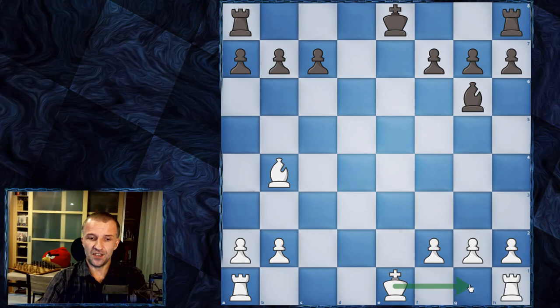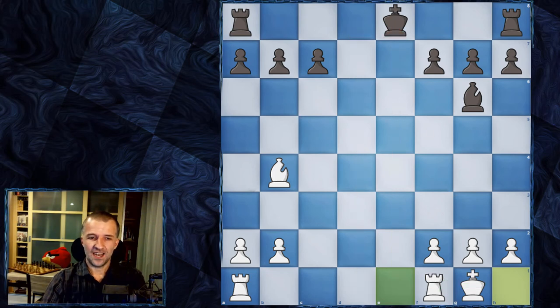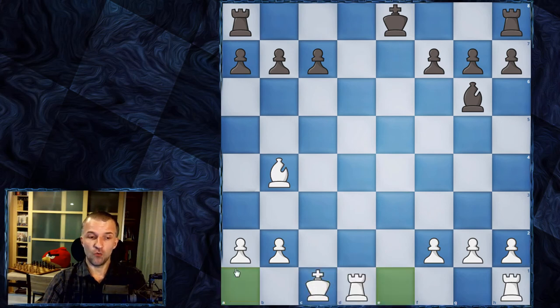We want our powerful pieces active and in the game, so castling was invented. On the kingside, we make a special move: the king moves two squares, and the rook jumps over and is ready for action. The king can also castle on the queenside the same way — two squares, and the rook jumps to the other side.